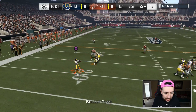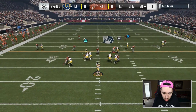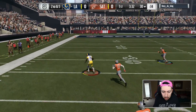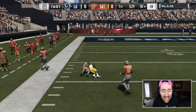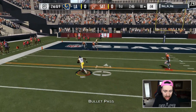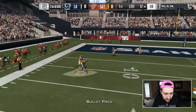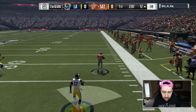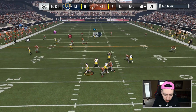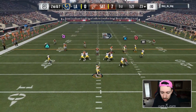We got JJ Nelson — we're probably gonna have to go with really short little routes. Oh my god, he's so slow, he's so freaking slow. I want to throw to one of these pulse routes but I have a feeling it's just not gonna get open. That pick-six right there was completely my fault, completely.